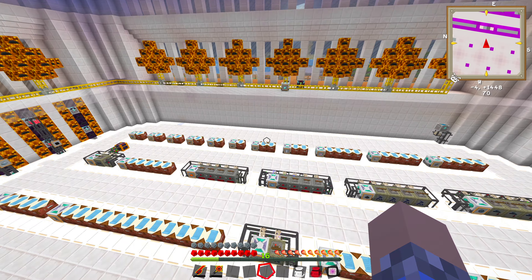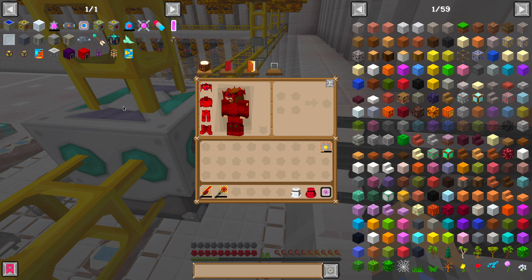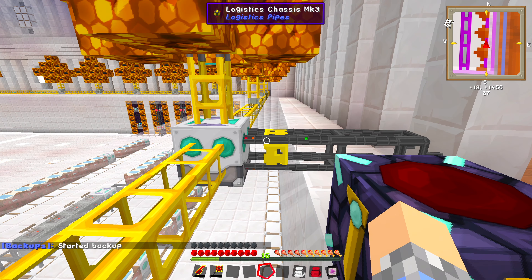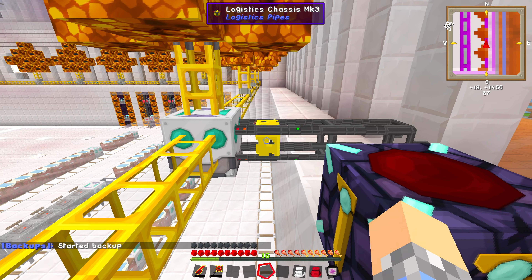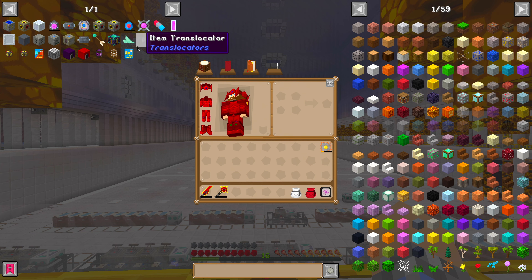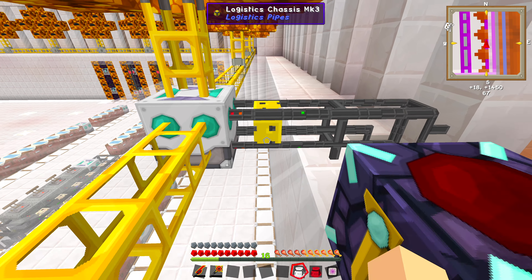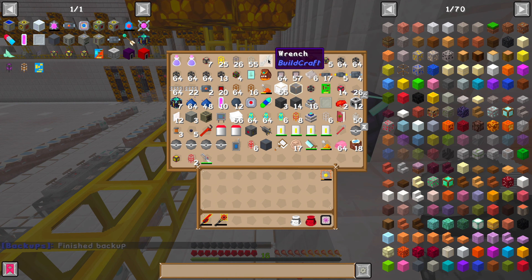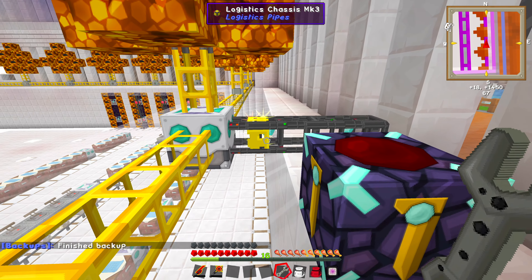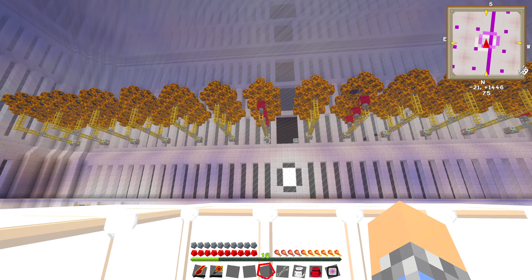What happens when we run out of space is what I'm trying to get at. I've got a solution for that, and also a solution for our logistics pipes. Remember, we tried to use the provider pipe, and what we found was that while it worked for summoning items, it didn't work for extracting items quickly the way we needed to. Well, I had a revelation — we don't have to use the provider logistics pipe. They make a provider module that can be placed inside of the Logistics Chassis MK3, which already has a free spot open. It has three spots, two taken up with quicksort modules, one empty. We just add that in there, and I think that'll work the way I want it to.